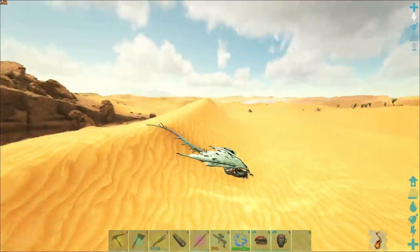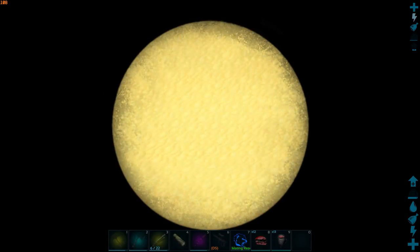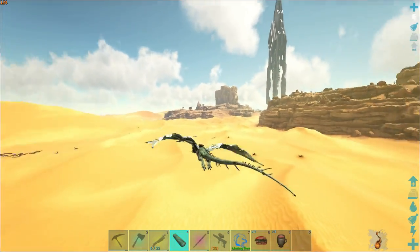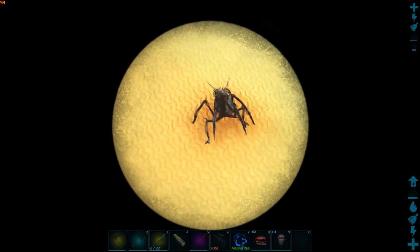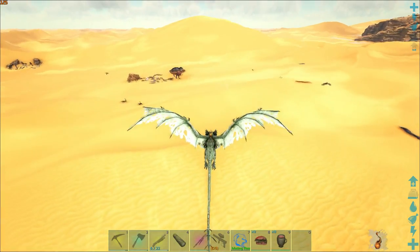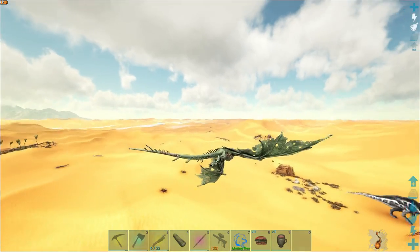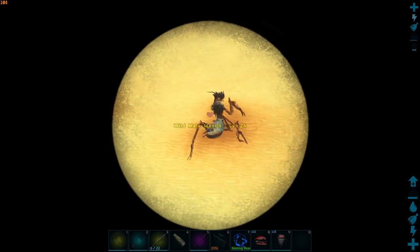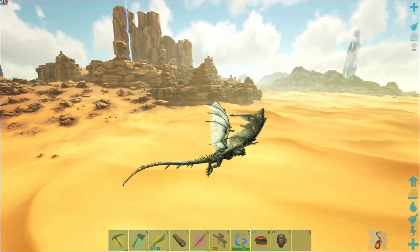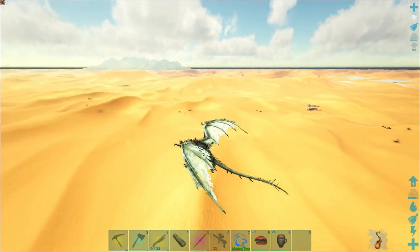We are now in Scorched Earth, so let's go ahead and see if we can find some decent level mantises. We're looking for a male and female because I want to do some breeding — I want to get some OP imprinted mantises. So far the luck is not great. We got a 156 mantis and that's about it. I kind of want to go for something a bit better than that, though we can always come back if we don't find anything else.